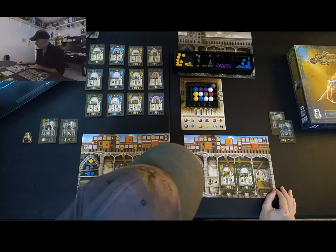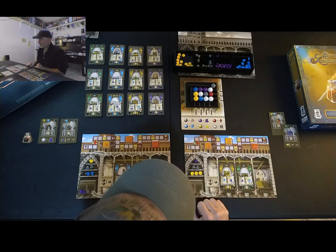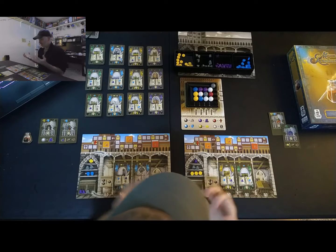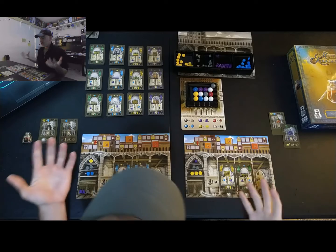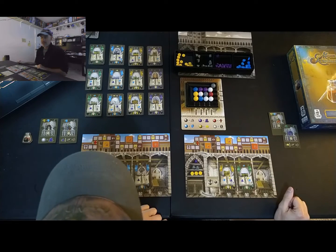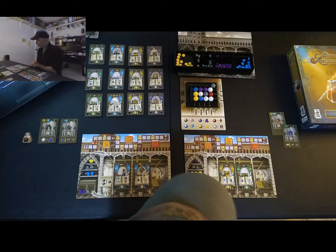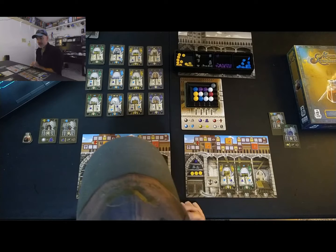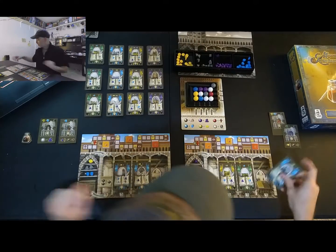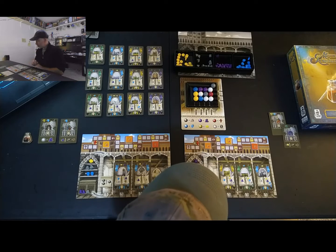Board two has a full warehouse. He decides to pay three gold for a blue card — he's now obtained three of the four colors and just needs purple. He's closer to potentially being able to produce. Board one needs to make merchants to go after the level two card, so he decides to produce. He can only produce once per turn, getting a merchant and faith from one card, and gold from the base production.